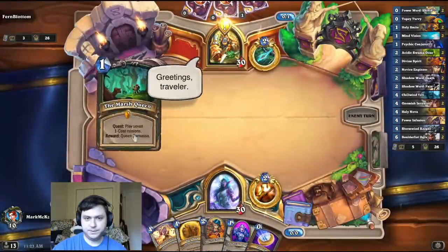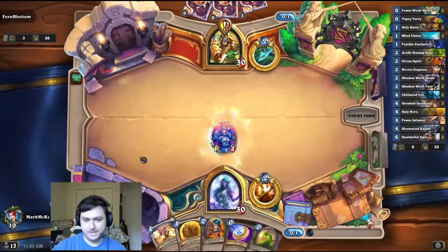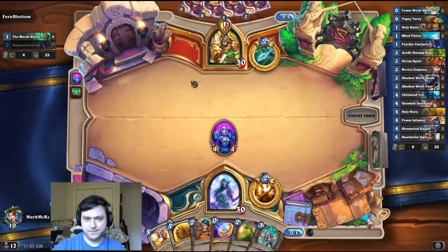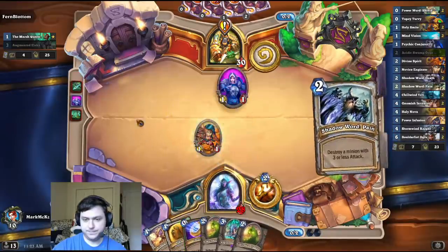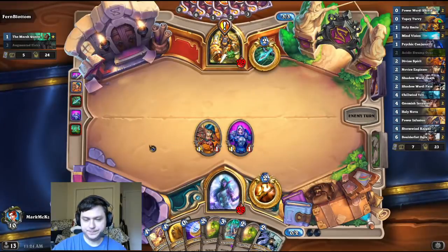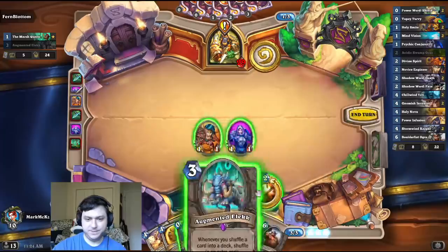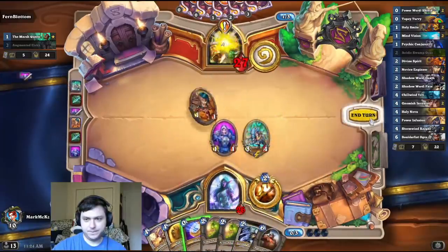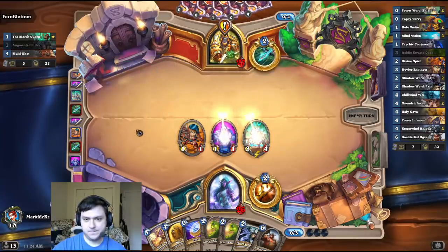Alright, fancy hunter. Not the best hand in the world. I guess that's for the Marsh Queen. I only have 1 combo piece out of 6, which is not great. Still only 1 out of 6 — pretty bad for a first 7-card draw. I need the most expensive card in my deck. Doesn't it seem kind of weird he hasn't played a 1-drop yet and he has to play 7 of them? Doesn't it seem kind of peculiar? He's up to no good, I'm sure.